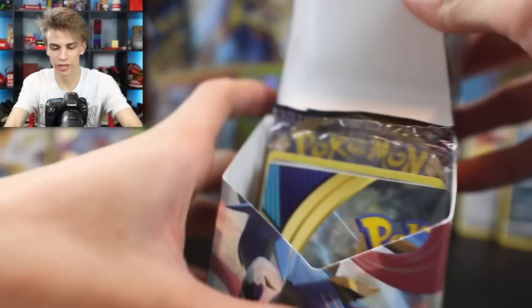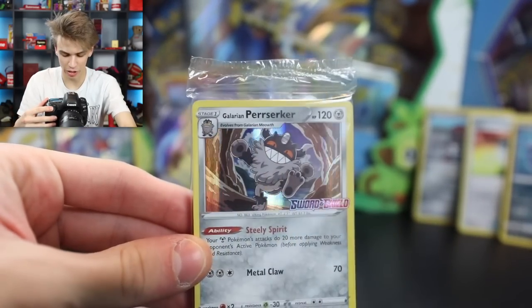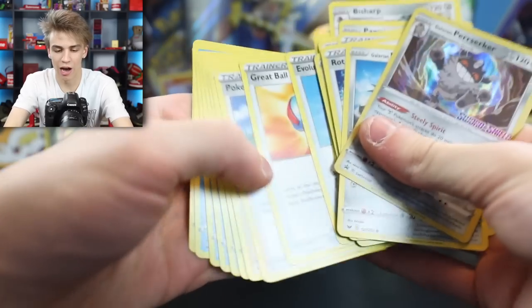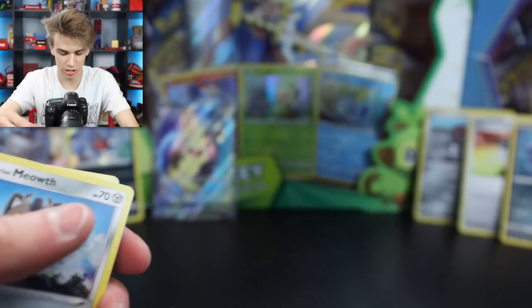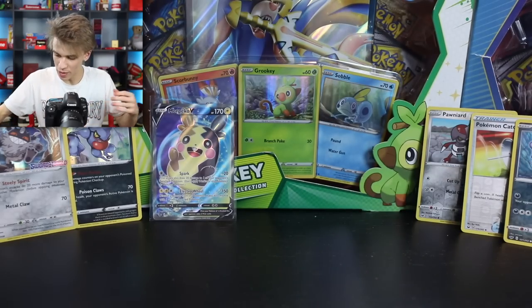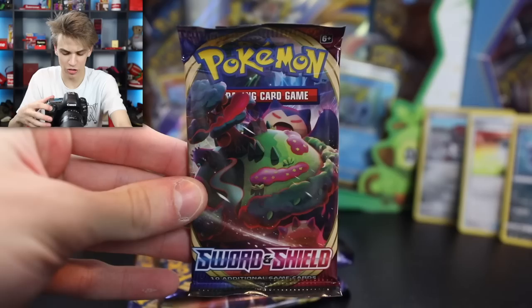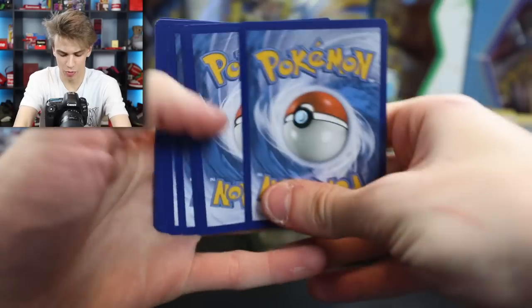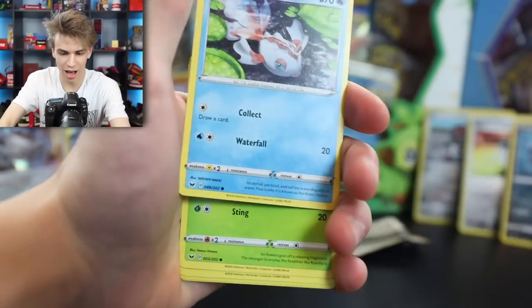Next up, we have the Zacation Battle Box. We have a Purserker for our Holo this time - that's really cool. Here's the code card and this is the next deck. Nothing special honestly, except just for this Purserker. We'll put this guy to the Holo section. And now, let's begin with opening our new pack. Looks like we have a Gigantamax Snorlax on the pack art - that thing looks sick.